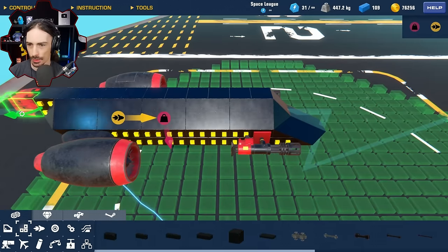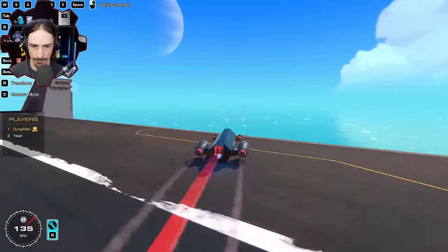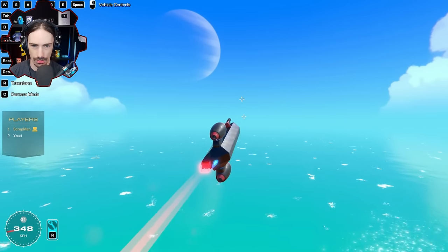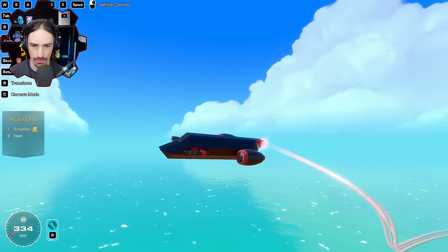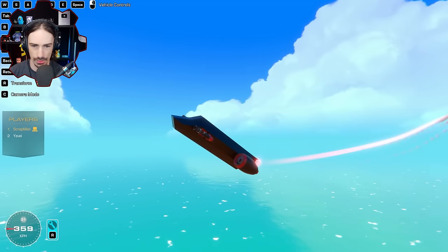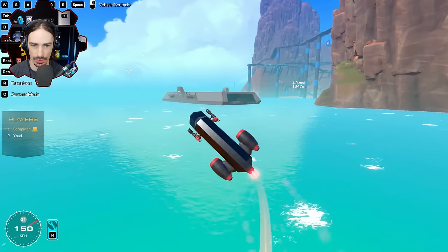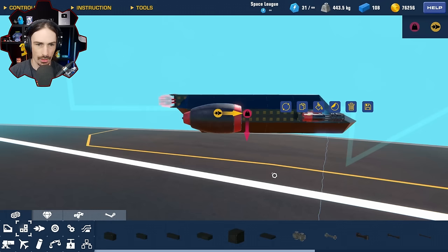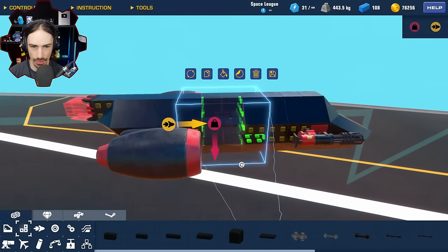Before trimming blocks, let me make sure this thing is even functional. I've got some issues - my quantum rudders should not have controls going to them. We are kind of flying, but the nose is pitching down. I guess I have more downward aerodynamic force on the nose. Everything else controls pretty well, but it's the aerodynamic blocks causing the nose-down tendency. I think I might have to just delete a whole midsection.